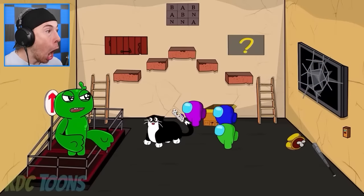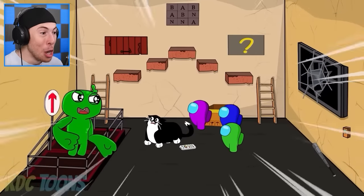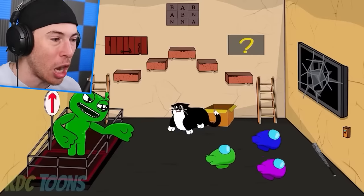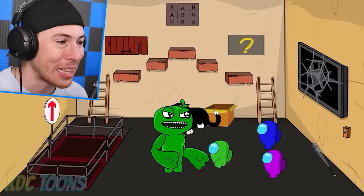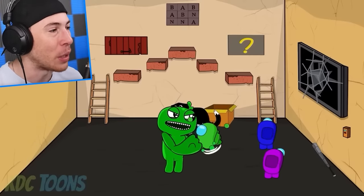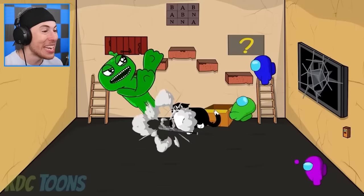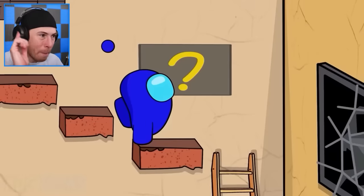Is he about to eat yellow? Will he survive? Green, you got this — don't get eaten by Jumbo Josh. We've got to protect the cat at all costs. Get the baseball bat — hit Jumbo Josh with the baseball bat! Now we're in business.